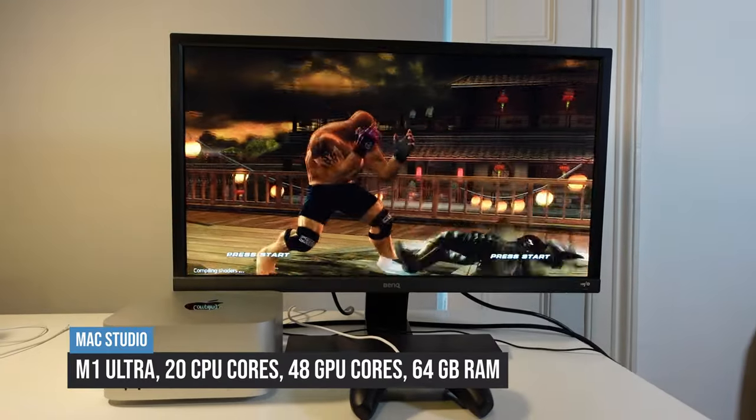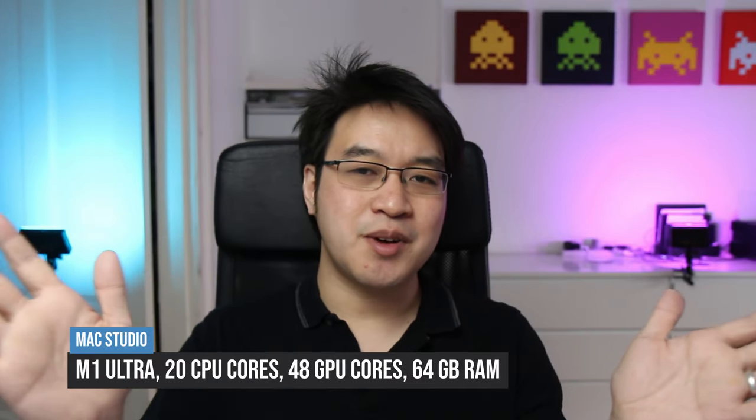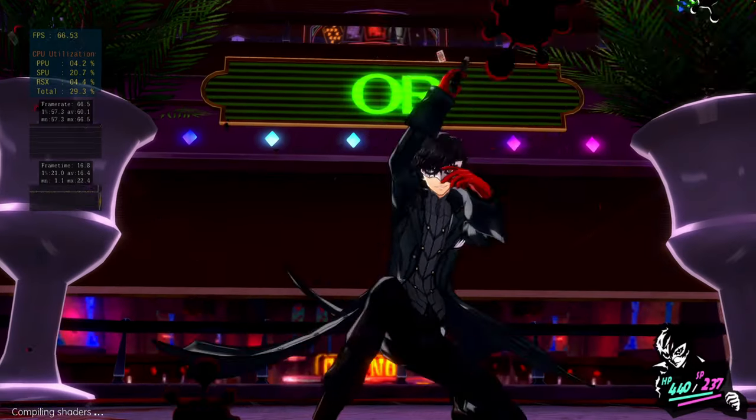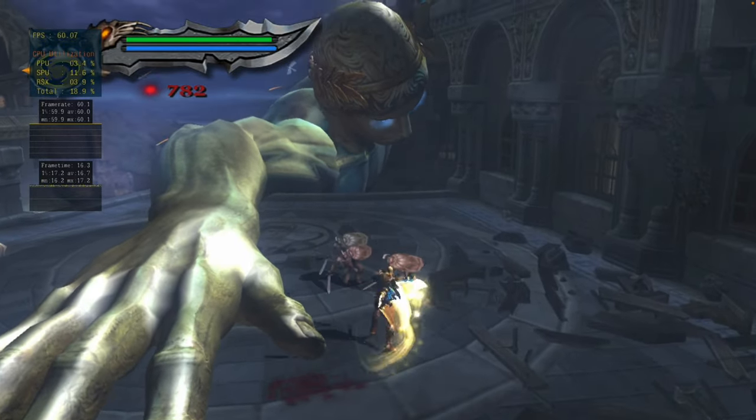Hey everyone, today we're going to be looking at game emulation on the M1 Ultra, which is Apple's fastest chip to date. This is really important because the M1 doesn't have that many games that can run on the system, and so game emulation can potentially open the door up to thousands of games on dozens of different systems.